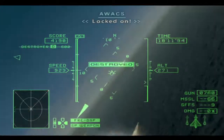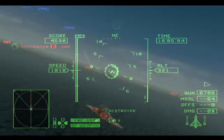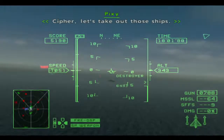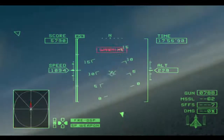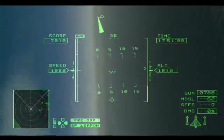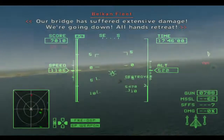Locked on. Blue Seal aircraft approaching! All ships engage! Cypher, let's take out those ships. Our main engine is down — unable to advance. Our bridge has suffered extensive damage. We're going down. All fans retreat!